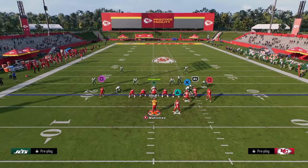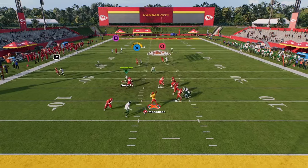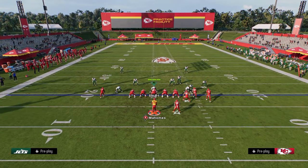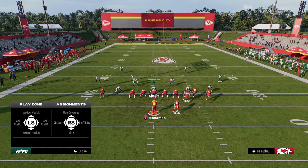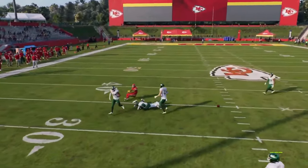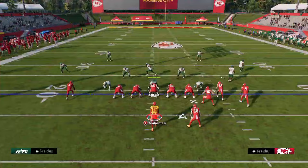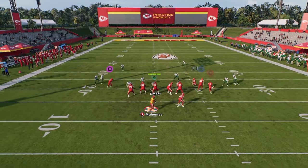If your opponent is usering the post route, look for the drag route coming across the middle. If that's not open, the tight end's in-route is normally going to be available to attack the defense. If we get them out of man coverage, we have a nice high-low read on the left side. You can inside pass-lead this route to the solo receiver against cover three, specifically if they're running hard flat coverage.